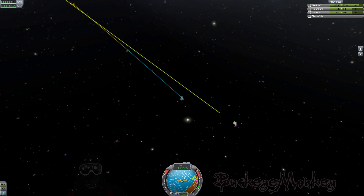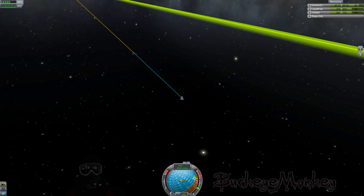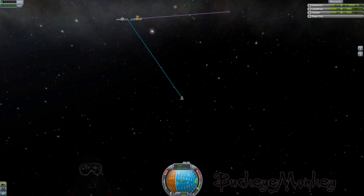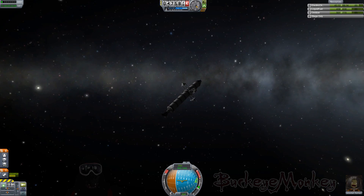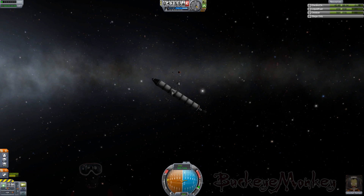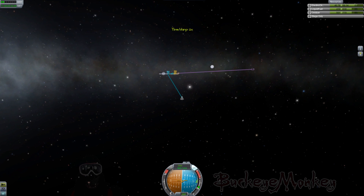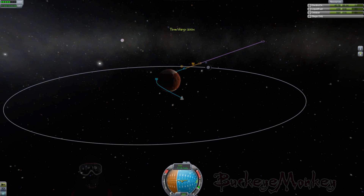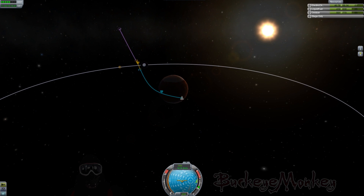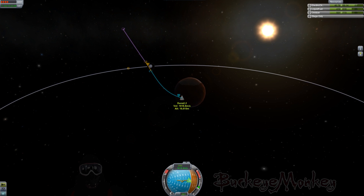Another thing you want to be careful of is crossing that encounter barrier under time acceleration, because sometimes the physics engine gets a little wonky and it messes up your trajectory. Here I am in my Duna encounter — originally I was on a crash course, so I needed to make a couple slight adjustments to get my Duna periapsis up to about 11,000 to 12,000 meters, so I could do some aerobraking and get captured in orbit around Duna. And here we are in our aerobraking maneuver, which hit that sweet spot in between flying off into deep space and crashing right into the planet.